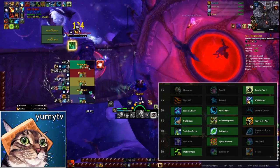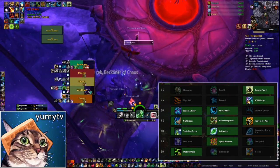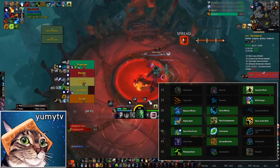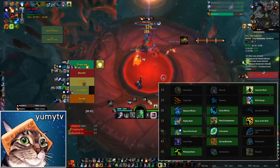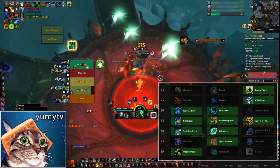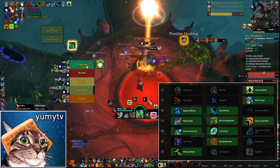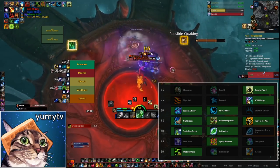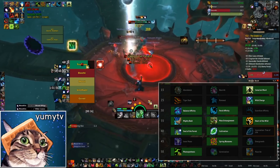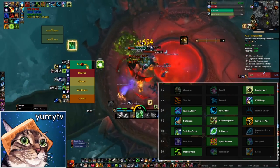The fourth talent row is the utility row. As a default I'm choosing Heart of the Wild for the damage throughput increase, unless I have good use of Mighty Bash or Mass Entangle. That said, without Night Fae Convoke you get less value from Heart of the Wild, so in dungeons where healing is harder and I won't get many opportunities to slam DPS for 30 or 40 seconds, I've been opting for Mighty Bash instead for the extra interrupt. Take whatever you can get the most use out of.